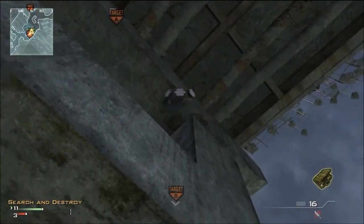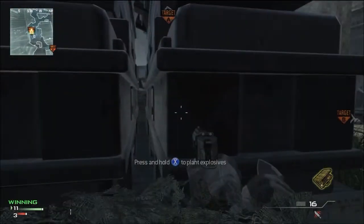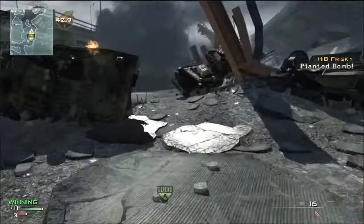You can put your portal radar up there outside the map, or on there — I prefer on top of that beam — but plant the bomb on this side.